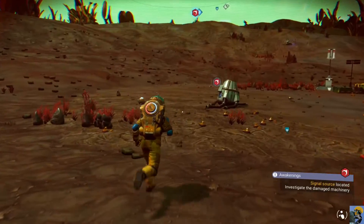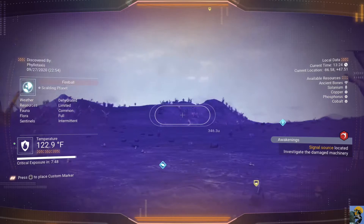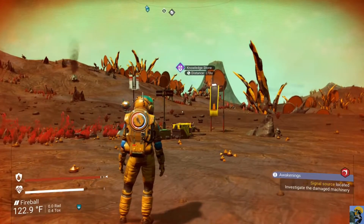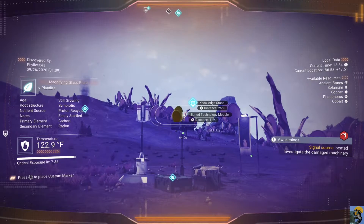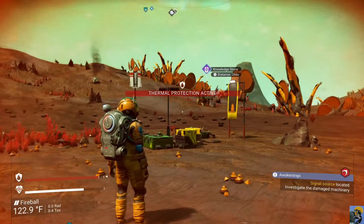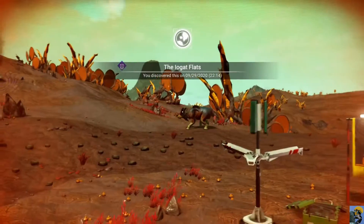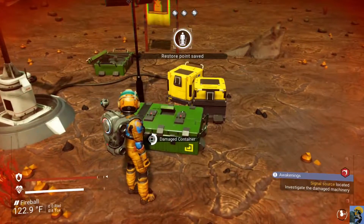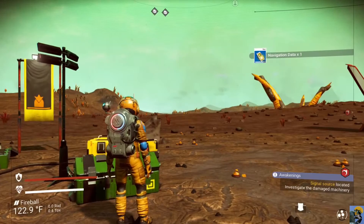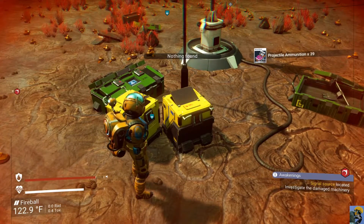This is a new area for me — a new place to chart and receive coordinates. There's a knowledge stone — I'll hold square to tag it. When you tag something with your analysis visor, it'll show up once the visor is off so you can find it more easily. I'm going to save and chart this area, 'Low Gap Flats' as it's been randomly named, open the box — there's navigation data, dehydrogen jelly, and projectile ammunition!